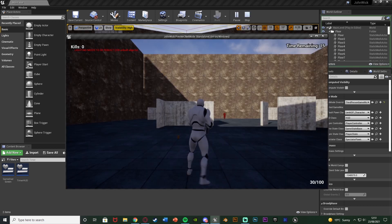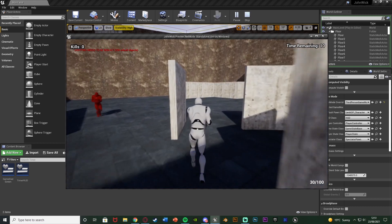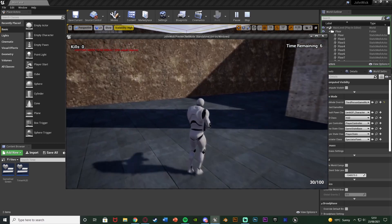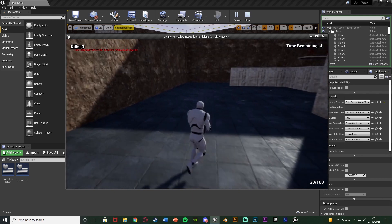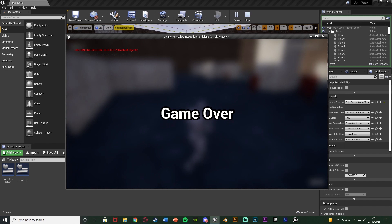Let me hit play and show you what I'm going to do. Just for the tutorial I've got it set to 15 seconds, which you can see counting down from 15 in the top right corner. When we get to the end of the timer, a widget will come up on screen saying 'game over' and two seconds later the game is going to close.